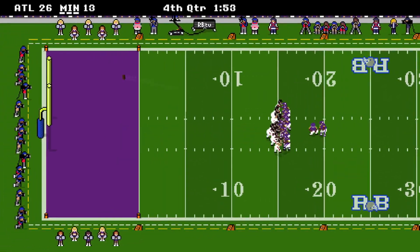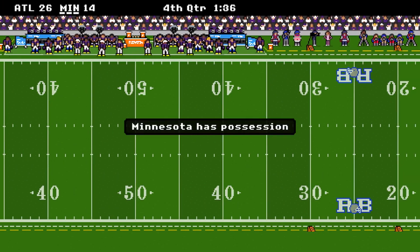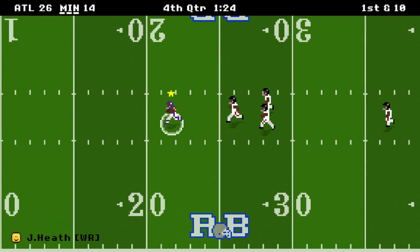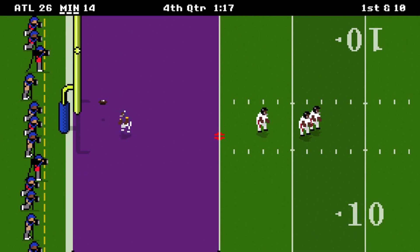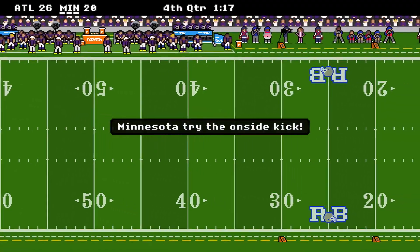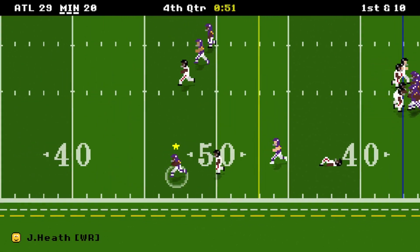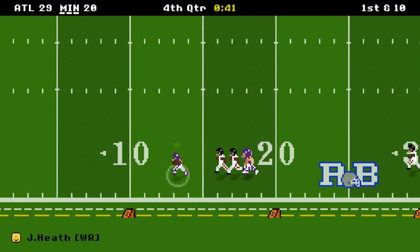We'll kick the extra point again, make it 26 to 14, going for the onside kick — and we don't get it, but they miss a field goal so we get the ball back. We're going to take a deep shot — longest air pass — and Heath is going to get a touchdown. We're going to go for two and actually try to miss it. That will hopefully make sense later: fail the two point conversion, it's 26 to 20. Going onside again and we don't get it again. Atlanta gets the field goal, so it's now 29 to 20. If they had missed it, we would have only been down six. We can go for the onsides if we're tied but not if we are losing — so that's what I was going for there.